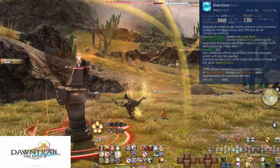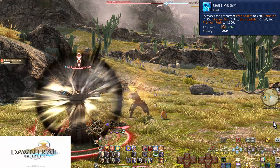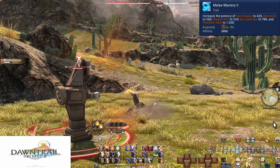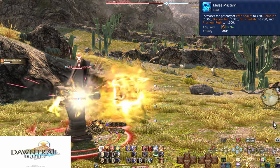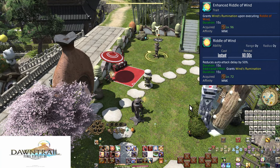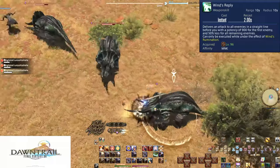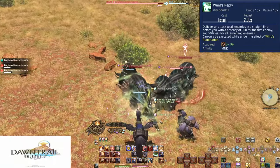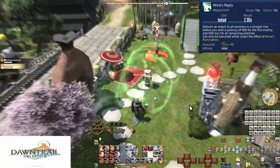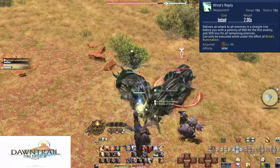Level 94: Melee Mastery 2 — another power boost. Twin Snakes is now 420 potency, Demolish 360 potency with a positional bonus to 420, Dragon Kick 320, Six-Sided Star 780 potency, and Phantom Rush 1500 potency. Level 96: Enhanced Riddle of Wind, Wind, and Wind's Reply. After using Riddle of Wind, we get one use of Wind's Reply — a GCD line AoE with a 10-yalm range hitting all enemies in that line. It does 900 potency to the first enemy hit and 450 potency to all additional enemies. Make sure you use this every chance you get — it's too strong to miss.